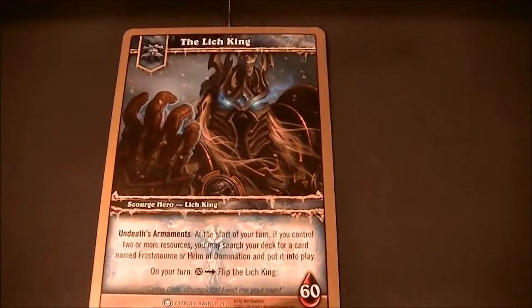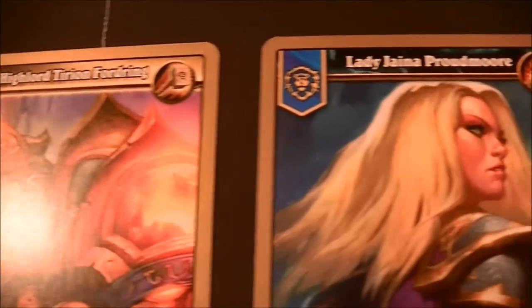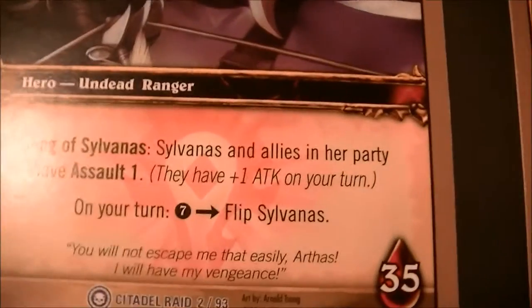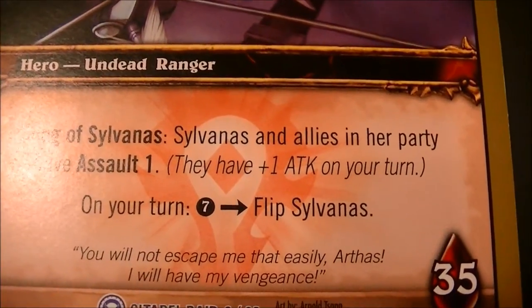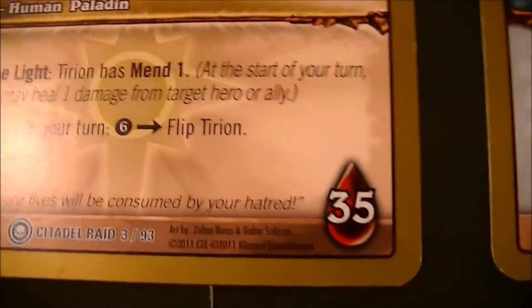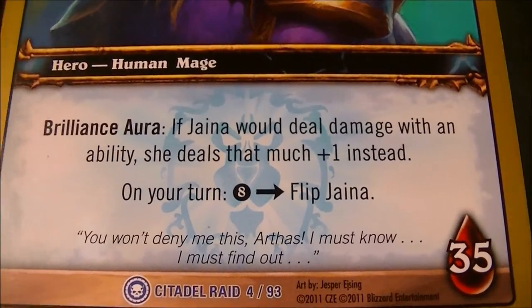In order to defeat the Lich King, these three heroes are going to team up and do battle: Dark Lady Sylvanas Windrunner, High Lord Tyrion Fordring, and Lady Jaina Proudmoore. Each will have their own modifier that begins when the game starts. Sylvanas and her allies will have Assault 1 — on your turn you flip Sylvanas. Tyrion Fordring has Mend 1, so he'll heal, and he also has some tanking capabilities. And Jaina's the mage and has the Brilliance Aura — if Jaina would deal damage, she gets plus one instead.